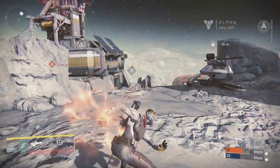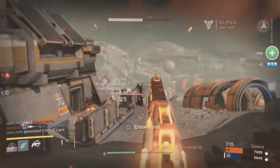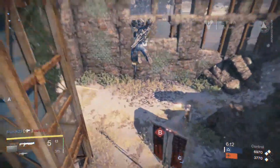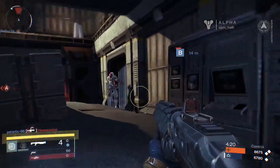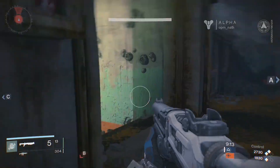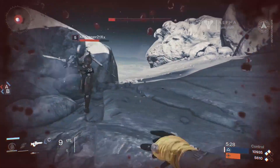I played the other classes too. The hunter supercharge ability is this flaming golden pistol which scores one-hit kills and can take down vehicles, and the titan has this ground pounding melee attack. If you're wondering what it looks like to be on the receiving end of that, it's like this. I also enjoyed the titan's no-nonsense standard melee and the hunter's knife throw which is tricky but powerful.